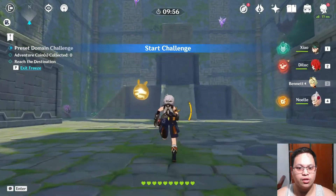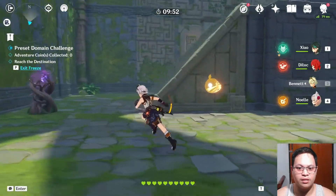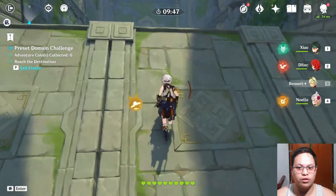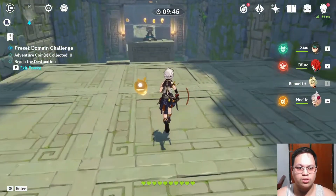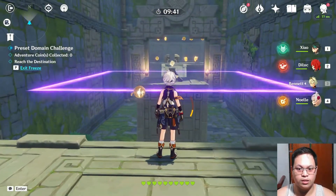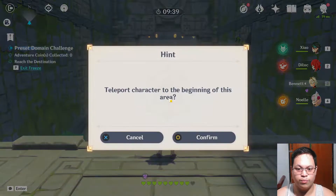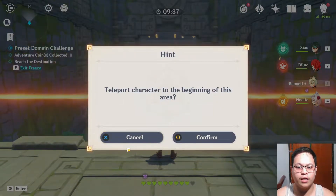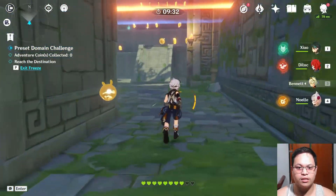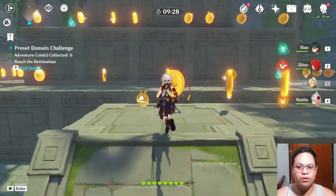Start the challenge — you have 10 lives. Press P to freeze. You have 10 minutes to gather all adventure points. If you press P, you can teleport to the beginning and get a hint. You get hit — so I think you need to go down and then figure out how to collect these points.